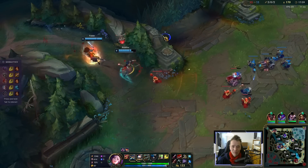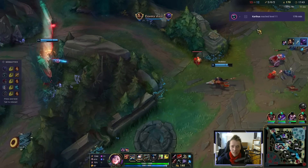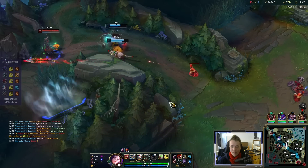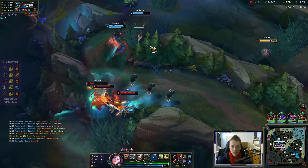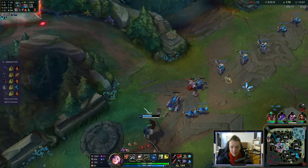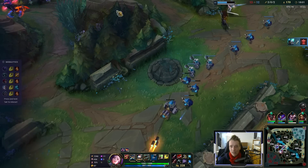If they play like this, sure. He lives though — or does he? Nice. I got ults — I'll just press it. Good damage, maybe it leads to a kill. Doesn't. Anyway, let's start the siege. Caitlyn's super good at sieging.